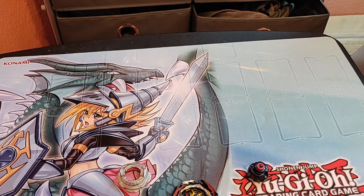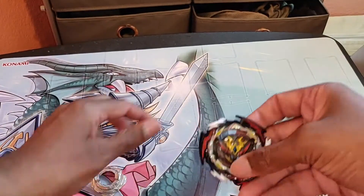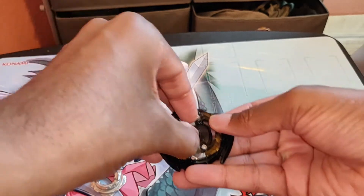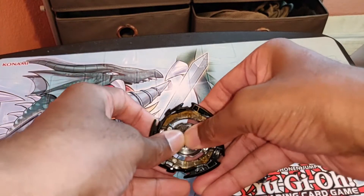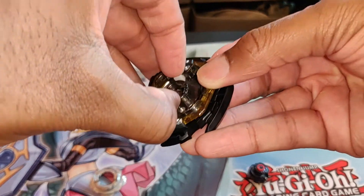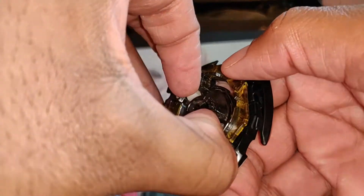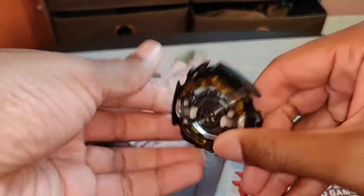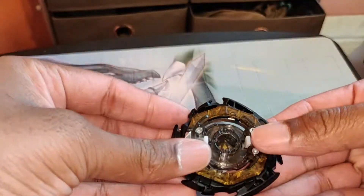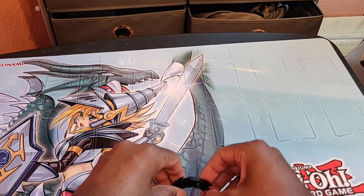It also comes with instructions because this is a new generation of Beyblade. Let's get into the meat and potatoes — this is a brand new system. First you click these little white parts in, then you can pretty much squeeze out your Beyblade. Bear with me, I'm trying to figure out exactly how this comes apart. Okay — so that locks it, that unlocks it, and there we go.